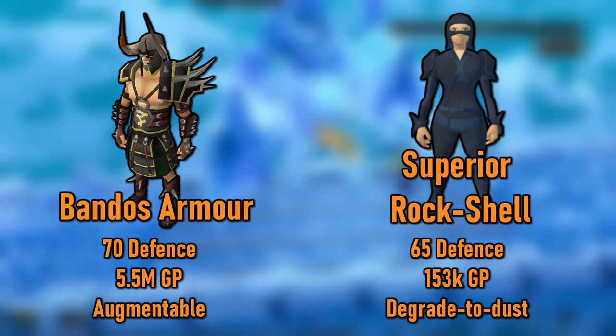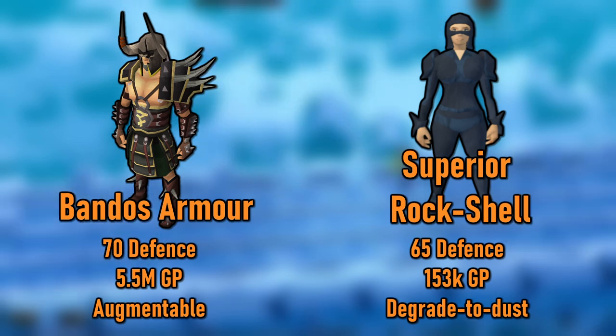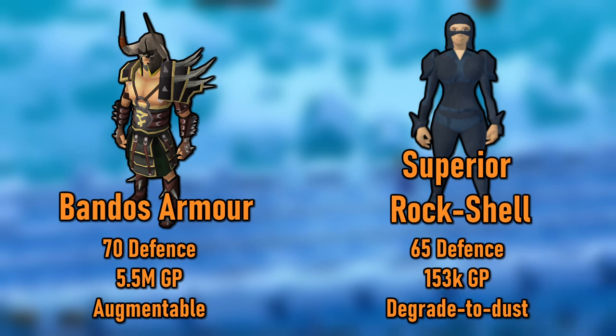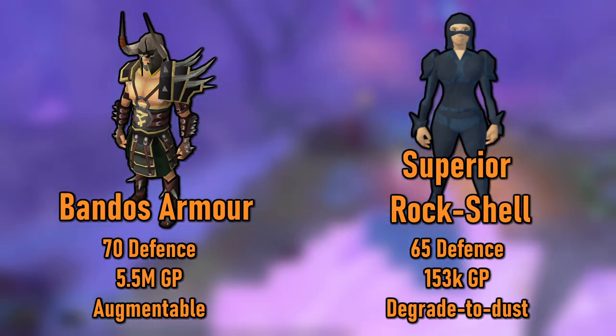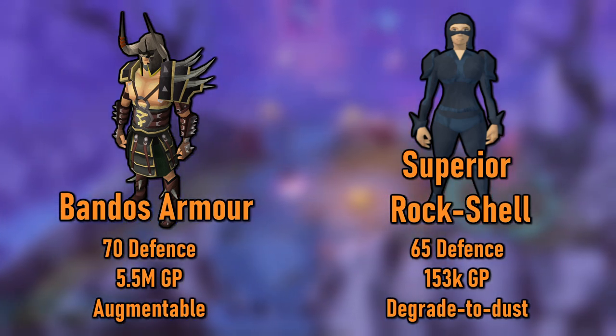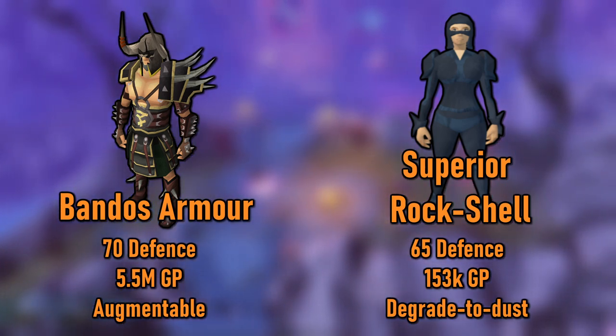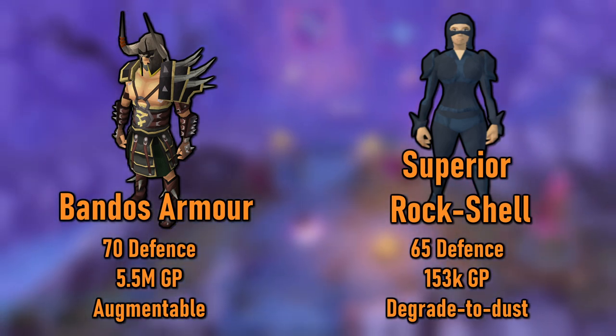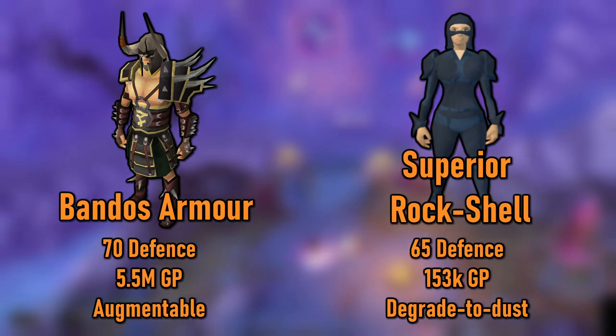If the 5.5 million GP price tag is a little too much for you and or you don't have the invention level to augment and perk the gear properly, you can make a set of Superior Rock Shell. Superior Rock Shell requires level 65 defense and completion of the Fremennik Trials quest. You can create this armor by using Fremennik equipment patches on pieces of Rock Shell armor. In total, this will cost about 153k for the full set, which is only very slightly worse than Bandos for about 2.7% of the cost.